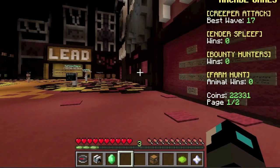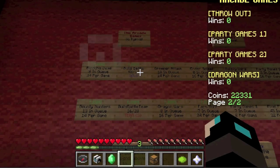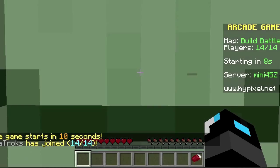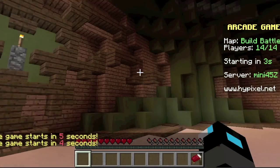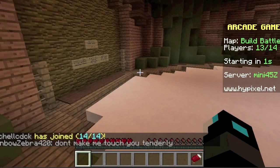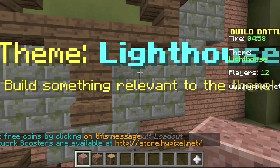Surprise surprise, I'm going to get straight into it. Build Battle, let's-a-go! Like Mario, only I'm a wolf. So we have six seconds, and let's see what we have to build. We have to build a lighthouse!